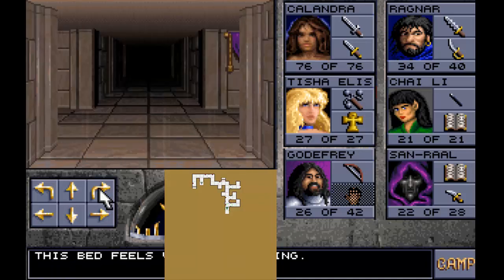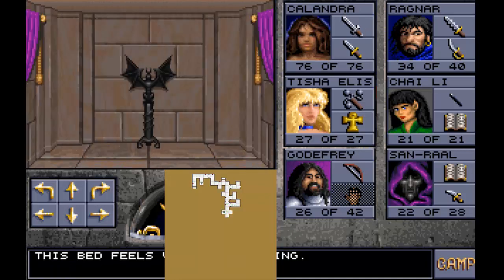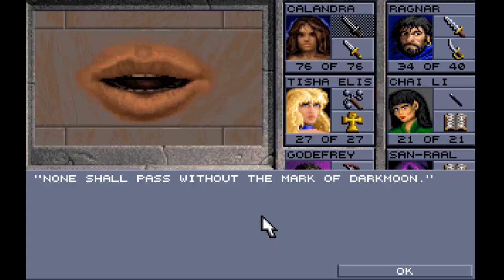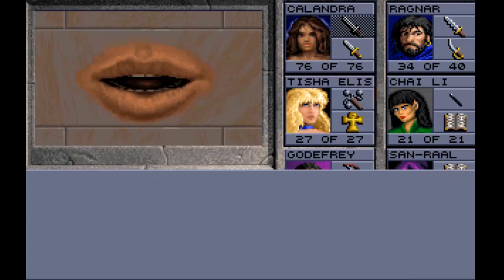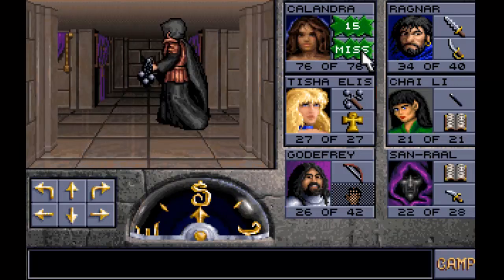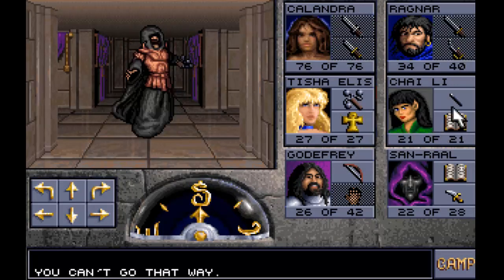Another bedroom there. 'None shall pass without the mark of dark moon.' So this actually takes us to the Azure Tower once we have the mark of the dark moon, which we find in the silver tower. So we'll be heading to the silver tower next.